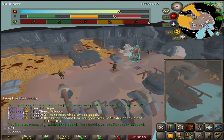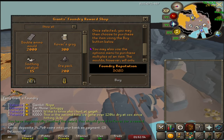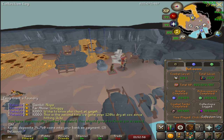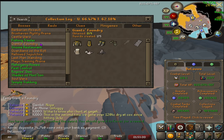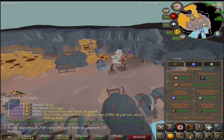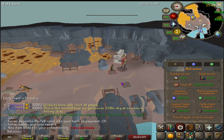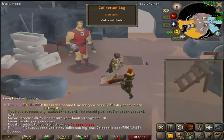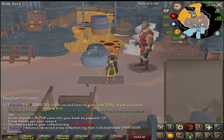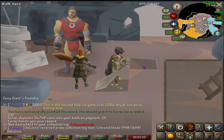If I am remembering correctly, that should be enough points to finish the Giant's Foundry collection log. We just have the colossal blade — 5,000 points. There we go. It looks pretty sick, not gonna lie. Not my favorite minigame, so I'm glad to be done.